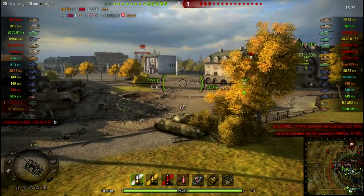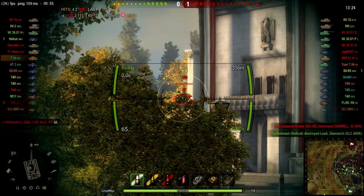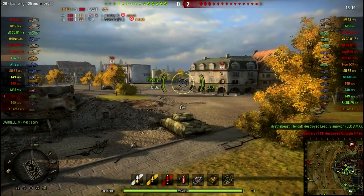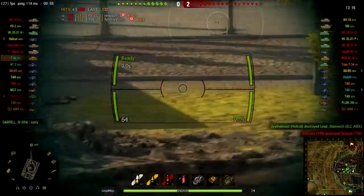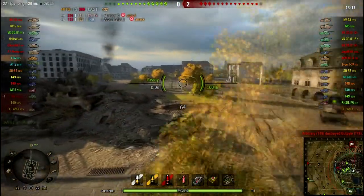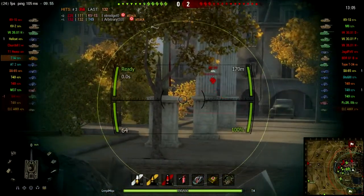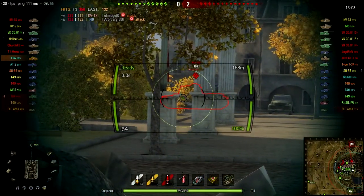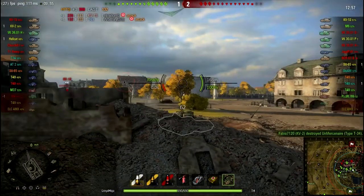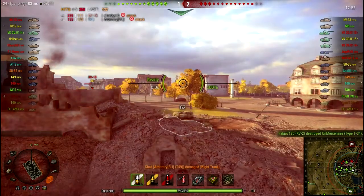He disappears. I see a T-49 up in the distance and I just want to get a nice shot to push him back over the hill. I think it's safe, so I move forward again. This time I'm actually going to hide my lower glacis behind the rubble, which gives me a good angle on that KV-1S again. Unfortunately, he's got a decent angle. I bounce a shot off the T-49, my tracks eat the next one, and I bounce another one.